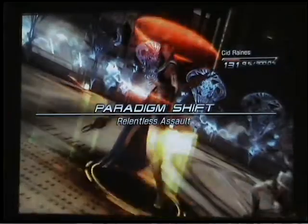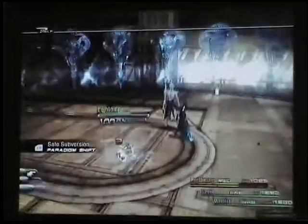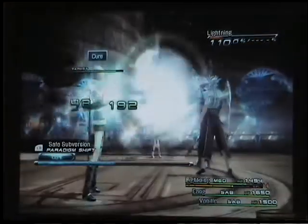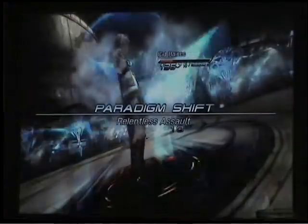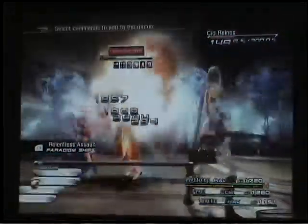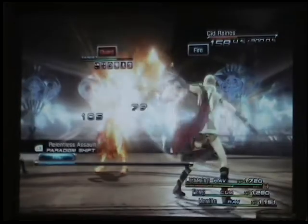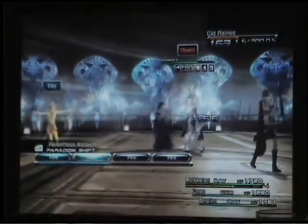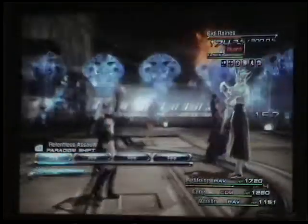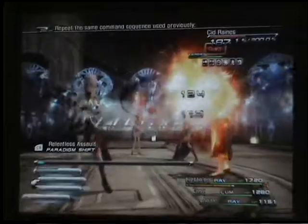Let's switch to RAV/COM/RAV to build the stagger bar, then switch back to MED/SAB/SAB to heal up. Didn't expect him to hit me, but I can hold out. I'm just going to get the break bar up — as you can see we've already taken off quite a bit of his health. Set up Fire abilities since they go quicker. You don't have to wait until he's fully staggered; using MED/SAB/SAB takes the bar up pretty quickly.